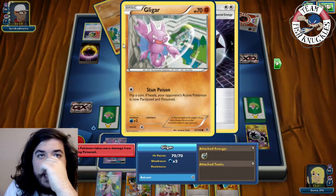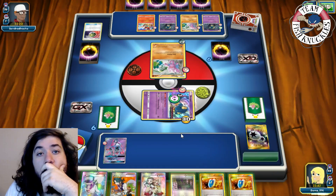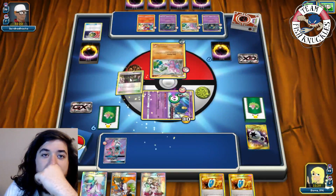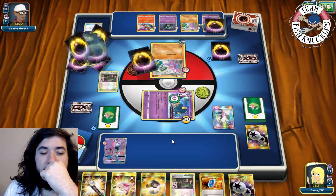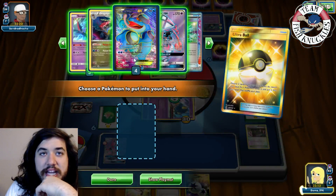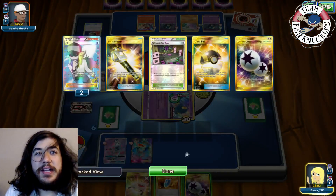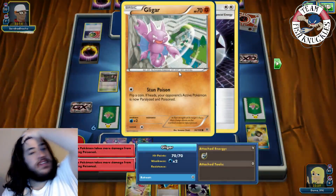He hits us with Stun Poison — paralyzed and poisoned. On our turn we can take a knockout: put down Virbank, Ultra Ball discarding Field Blower and Virbank City Gym to grab a Seismitoad. I'm scared he'll evolve into Noivern but he actually evolves into Gliscor. We put down DCE — five damage to knock out with poison next turn — we actually want to get knocked out so we can VS Seeker for N and then Quaking Punch.